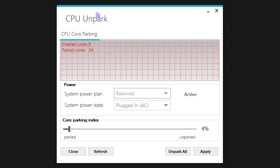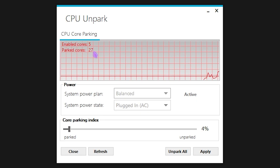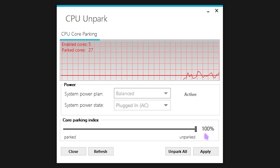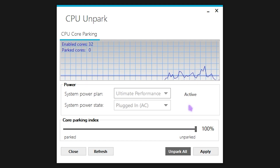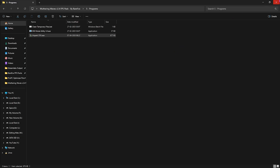The last tool is Unpark CPU — right-click and run as administrator. This tool disables core parking on your PC. By default, Windows parks many cores to save power and reduce heat, but if you have a good cooling system, slide the Core Parking Index all the way to 100, change the system power plan to Ultimate Performance if available, click Set as Active, click Apply, then OK. This disables power-saving features to improve gaming performance. Click Close when done.